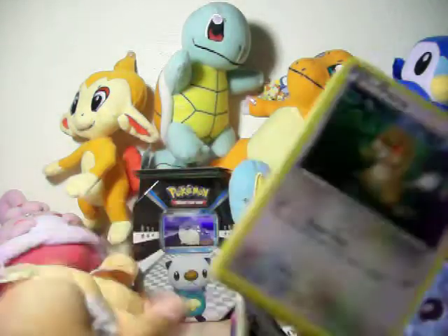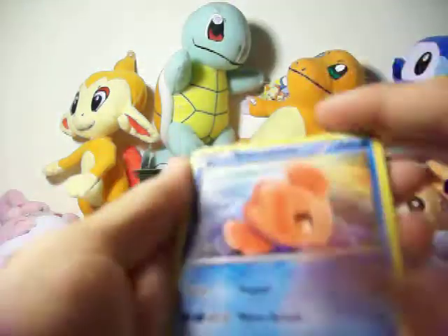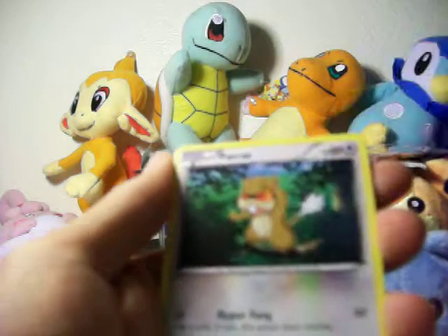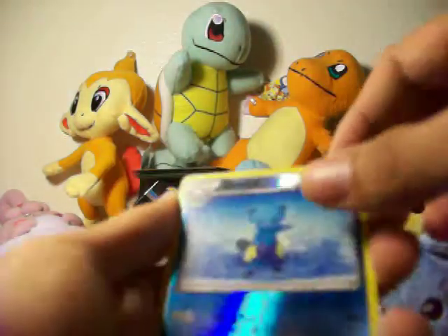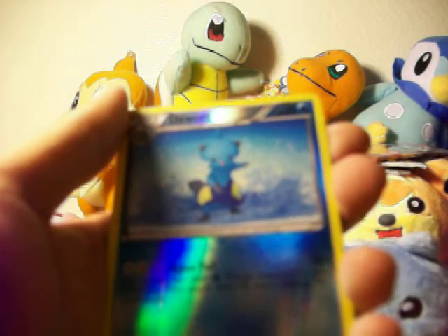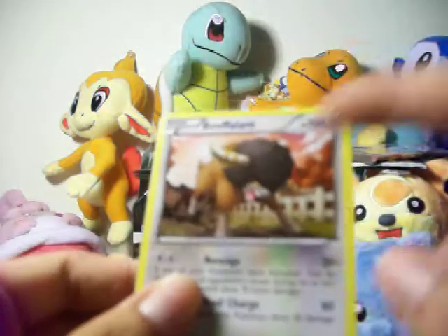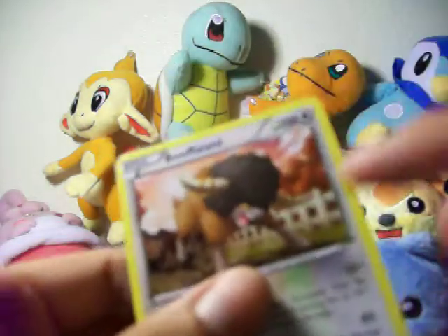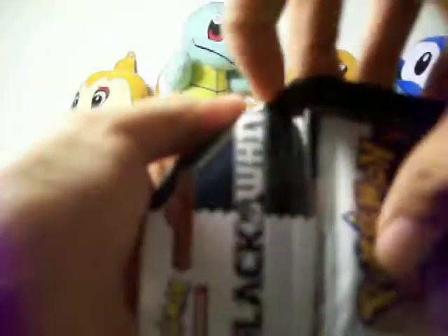I got another Black and White pack — this is a Zebstrika pack. Cards: Alomomola, Klang, Servine, Patrat, Panpour, Snivy, Blitzle, Tepig, Dewott. Looks like another Oshawott with water coming out of it. And Bouffalant — in Japan his name is like 'Afro something' because of the Afro. That would be hilarious but I don't think people would like that name here.